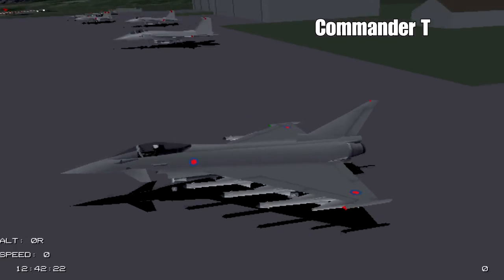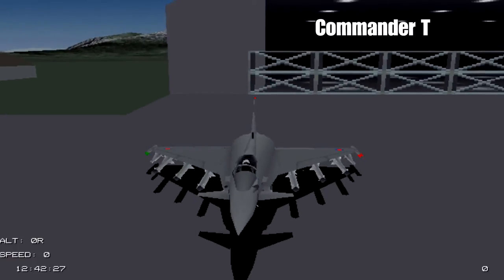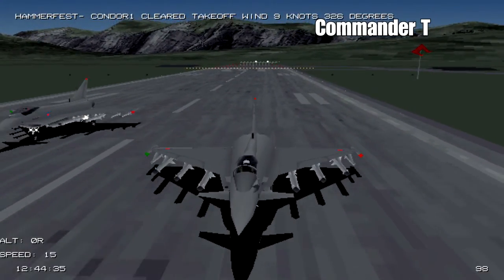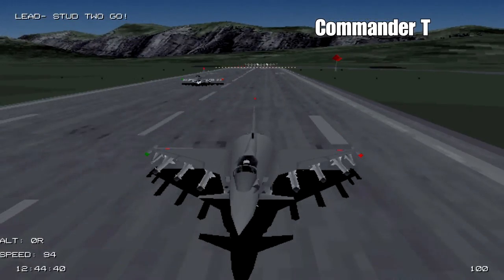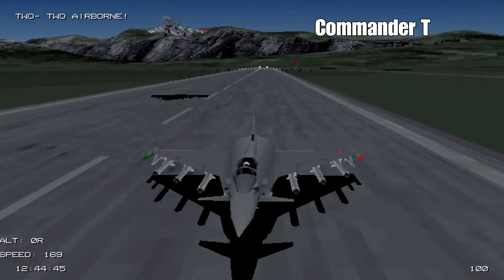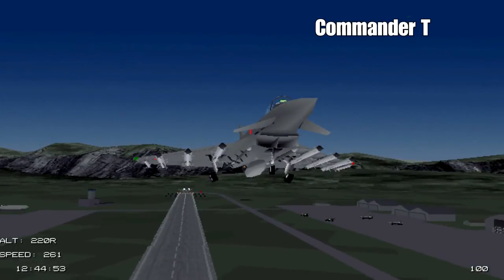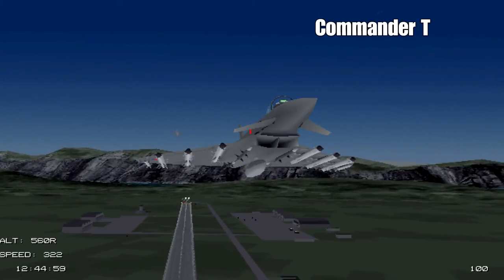Let's ask the tower to taxi and we'll jump straight to the runway. Get up to full throttle and put our afterburners on. And there's our wingman just behind us. Pull up - and we're airborne! Let's put our undercarriage up with the G button on the keyboard, and we leave the airfield behind us.